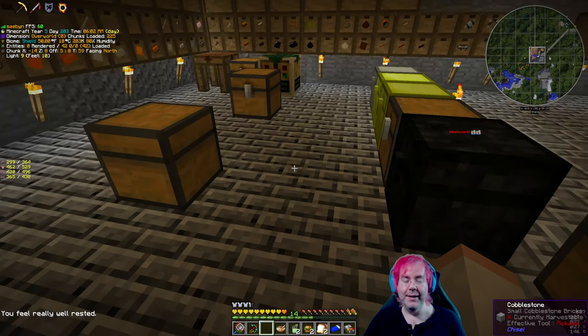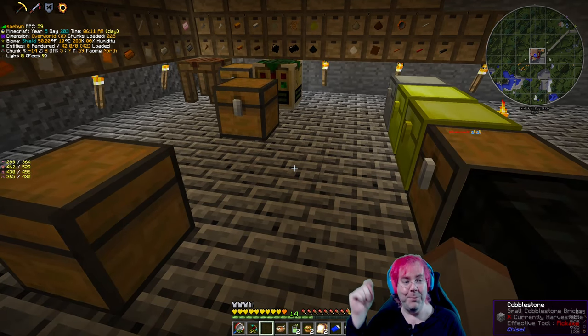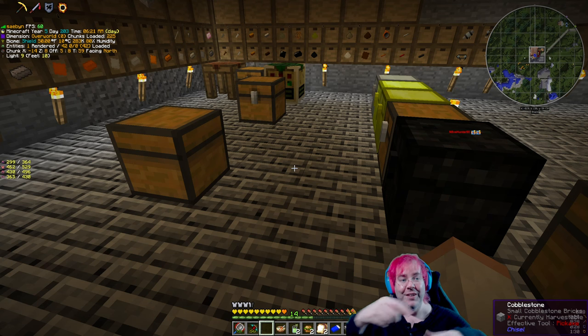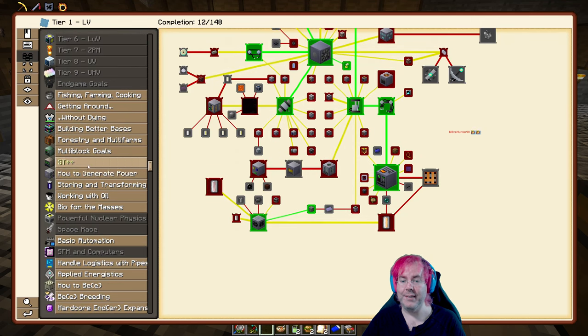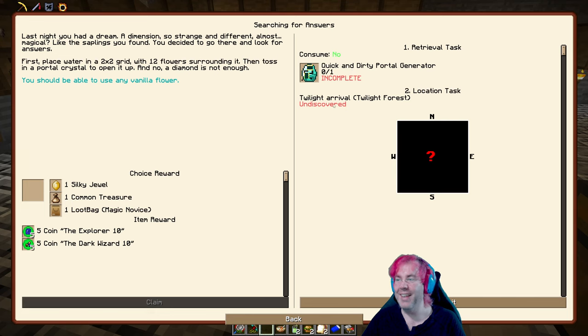So in this pack — if you don't know about the Twilight Forest, it's a cool mod from forever ago that's still around and it's in this pack. The idea is you make a one-deep hole that's two by two, surround it with flowers, throw a diamond into the hole, and it makes a portal you can jump into — takes you to another dimension, the Twilight Forest. But in this pack you don't just use a diamond — that's where the basic assembly machine comes in. You make a quick and dirty portal generator and then you go to the Twilight Forest.